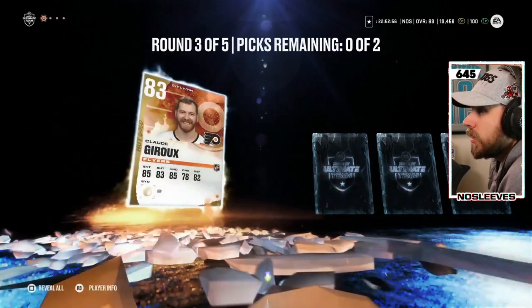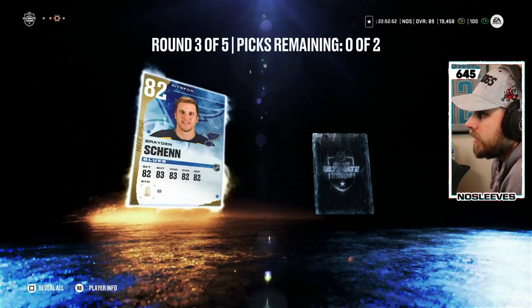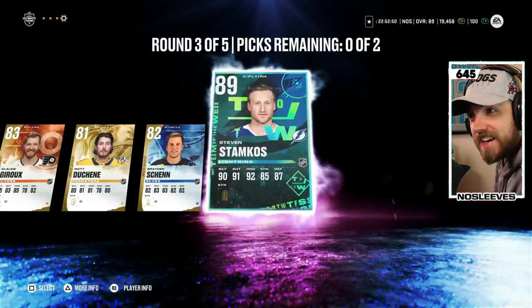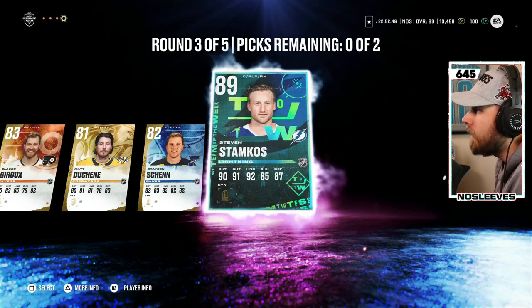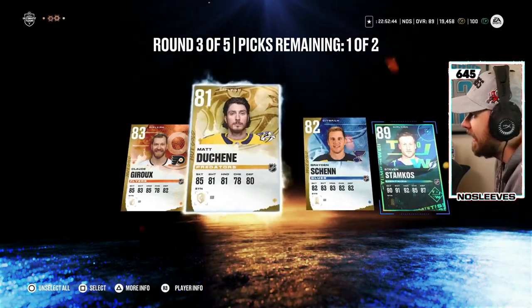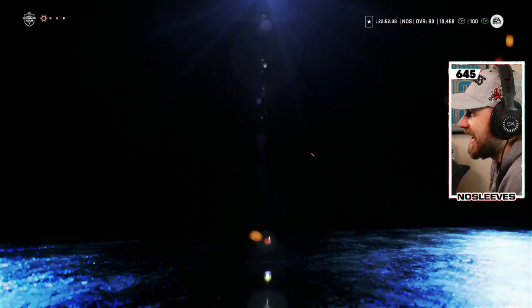Round number three: Claude Giroux, Matt Duchesne, Brayden — okay, EA, trying to rope me back in. Huge pull there. We take those. Well done, EA.